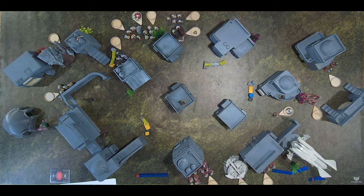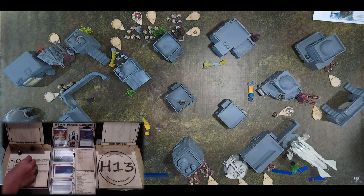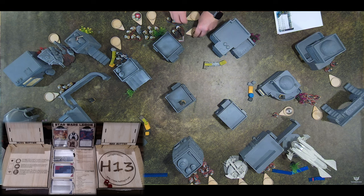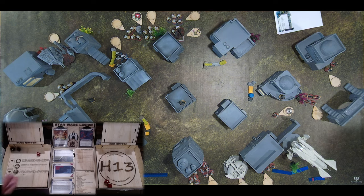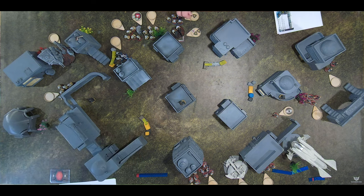The air support activates, beaming from the E-Web to the blue squad and back to the E-Web. Using Cody's crits, the attack scores two crits. The blue squad takes suppression as their hits are cancelled by cover. The E-Web takes another crit but saves it. Overall the E-Web ends up with three suppression tokens and one wound, plus an extra suppression on the Stormtroopers.